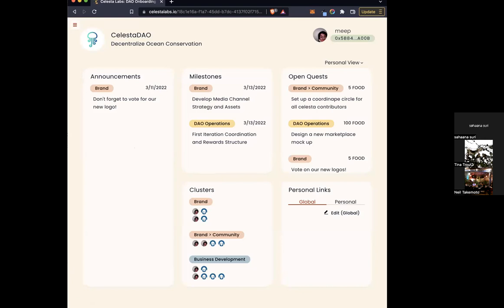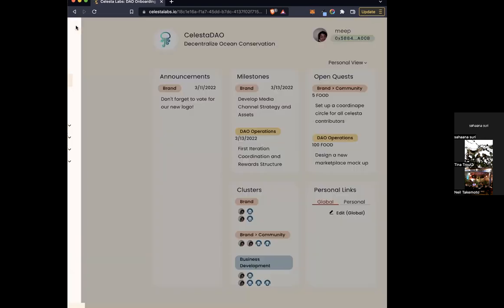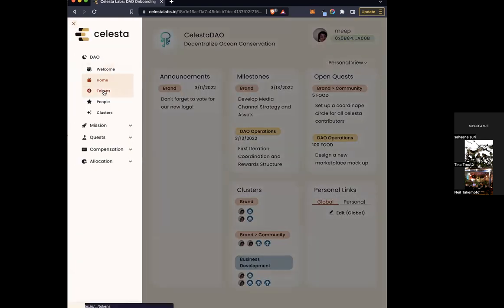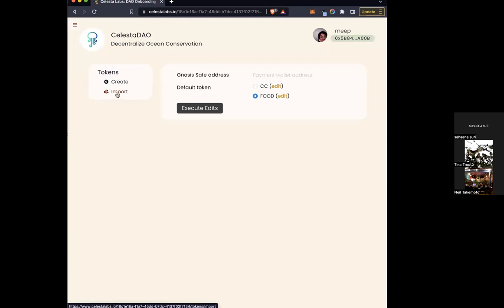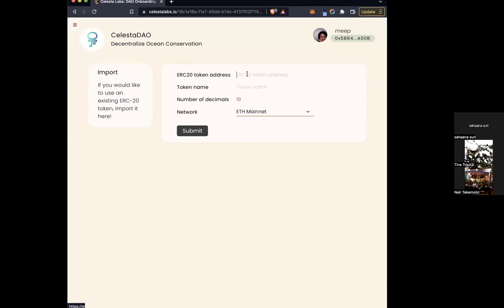As far as token levels go — clicking on the tab and going down to Tokens under DAO — here you'll see the interface for importing tokens that are already created. It's ERC-20 only. You click import, enter the token address, what you want the token name to be — either the actual name or something internal for record keeping — and what network it's on. We support a couple of different networks. Hit submit and it'll populate as one of the default token options for the DAO.